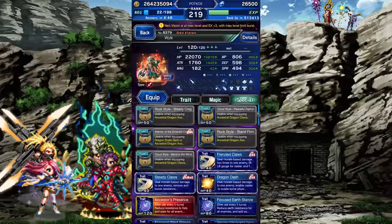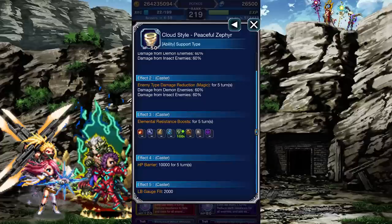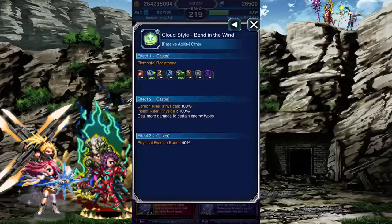Equip the fist and you'll unlock the Cloud-style passives. The first, Peaceful Zephyr, is an active ability which is a counterpart to Steady Krag. It switches the killers to Demon and Insect, Earth with Wind, grants him a HP barrier, and the Limit Burst gauge fill remains the same. The second, Bend in the Wind, is a passive which is a counterpart to Stand Firm. It switches the elemental resistance to Ice and Wind respectively, the killers to demons and insects, and boosts his evasion by a large amount.